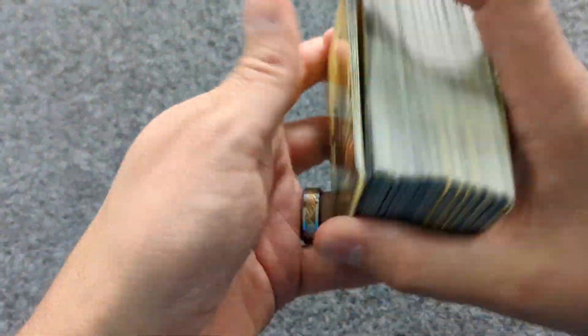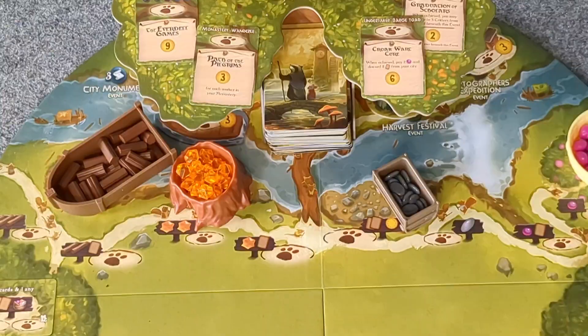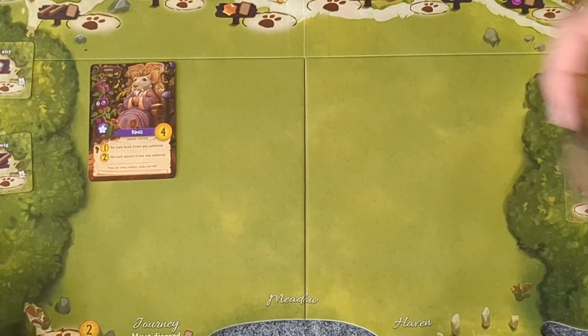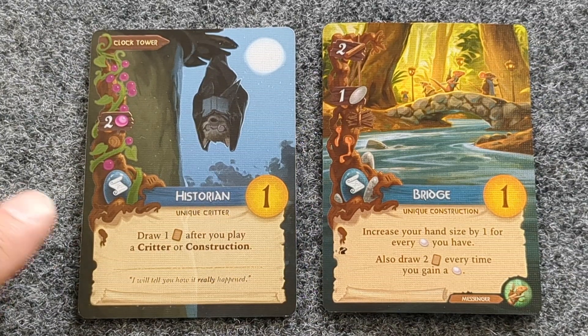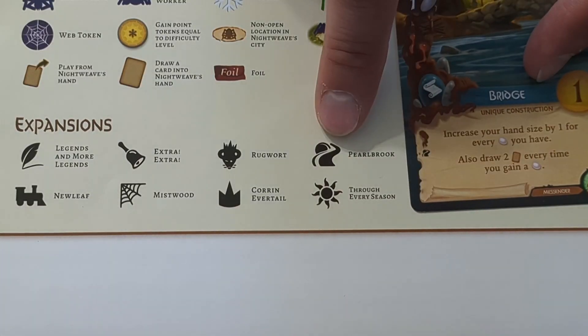Next, shuffle the main deck and place that in the designated spot in the Everdell tree. Take eight of those cards and place them face up in the meadow. If you have expansions or the complete collection, you may need to know which cards are base game and which are from expansions. On the left-hand side of the base game card, we see this symbol. If it's from an expansion, it'll have a second symbol underneath depending on which expansion it is from.